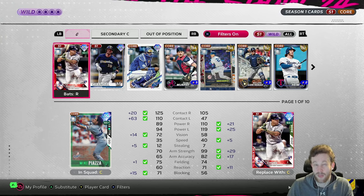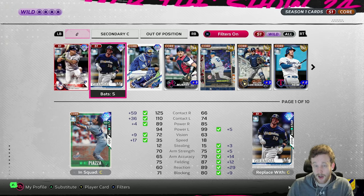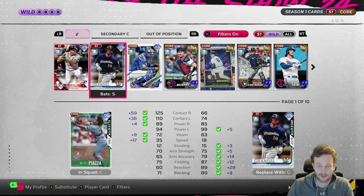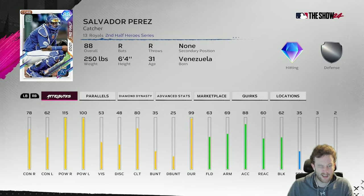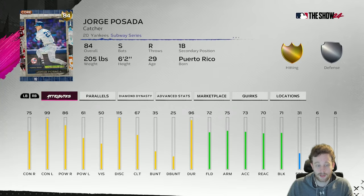Gary Carter is usable but the fact that he gets no contact left and not much clutch makes him questionable. Salvy — on Hall of Fame he's usable, and being a switch hitter helps a lot since he already has okay clutch that gets bumped up enough to keep using him. The Posada card is crazy if you enjoy it — Jorge might have one of the best swings in the game. You can run him on the Buxton boost and seamlessly swap to the Arenado boost at Hall of Fame. He'll be on your team for a long time.